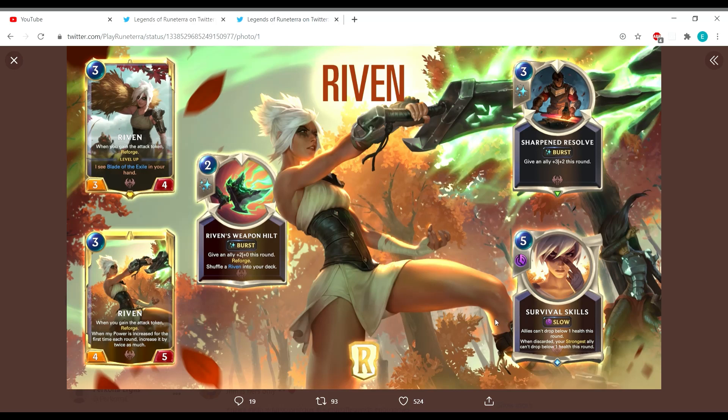Survival Skills is a five-cost card: allies can't drop below one health this round. When discarded, your strongest ally can't drop below one health this round. This can be used both defensively and offensively, but it's a slow-speed spell, so it's better on your offensive turn. On defense, your opponent likely just won't attack into you. On offense, you either hit the nexus for damage or force opponents to block — and your units won't be killed because they can't drop below one health.